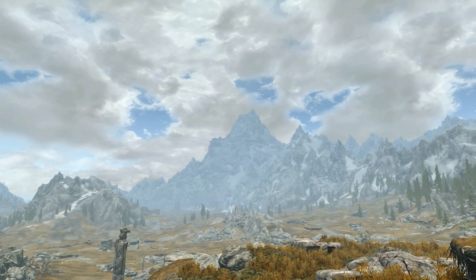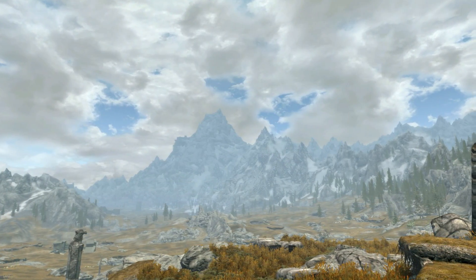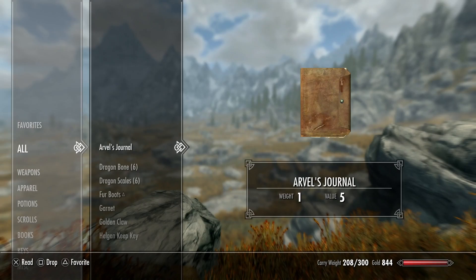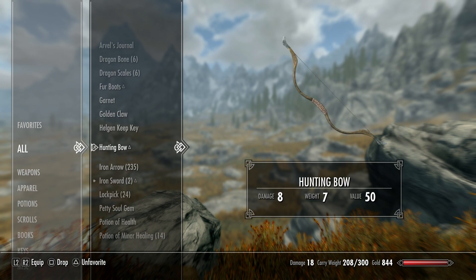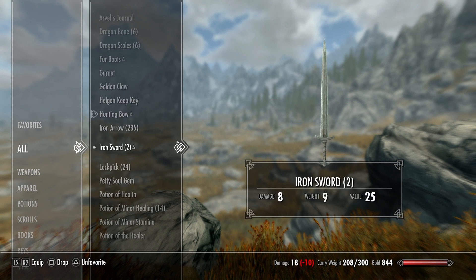You may be wondering: GT, you've killed a dragon at level one, so what's so special about trying to kill a troll? The answer is I'm only going to be using an iron sword to do so, or at least trying to anyway. This character is the same one that I killed the dragon at level one on, so I do have a little bit of loot, but realistically it's nothing particularly amazing. My main weapons are a hunting bow and an iron sword.